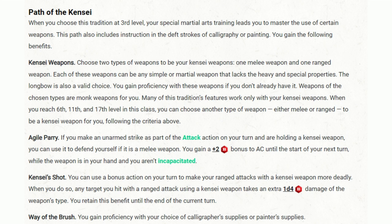Such intense devotion makes you a peerless warrior on the battlefield and in the sky. At third level, you start your Path of the Kensei, allowing you to master two types of weapons — one melee and one ranged — and for an archer, there's no better choice than a longbow. This path also provides the Way of the Brush, granting proficiency with calligraphy or painting supplies. You also acquire Agile Parry: if you make an unarmed strike as part of your attack action while holding a melee Kensei weapon, you gain a +2 bonus to your armor class until the start of your next turn. An important feature at this level is the Kensei Shot — using a bonus action, your ranged attacks with a Kensei weapon deal an extra 1d4 damage of the weapon's type.